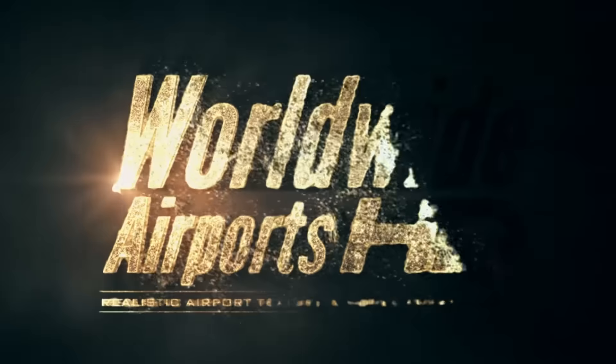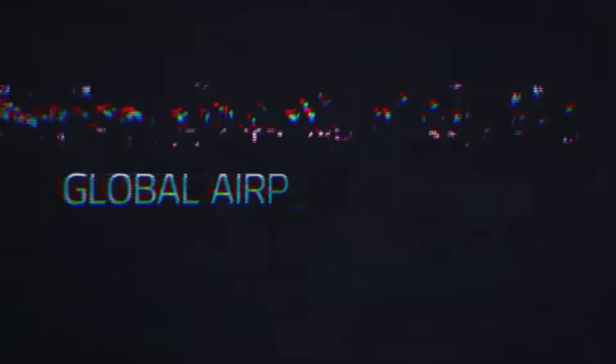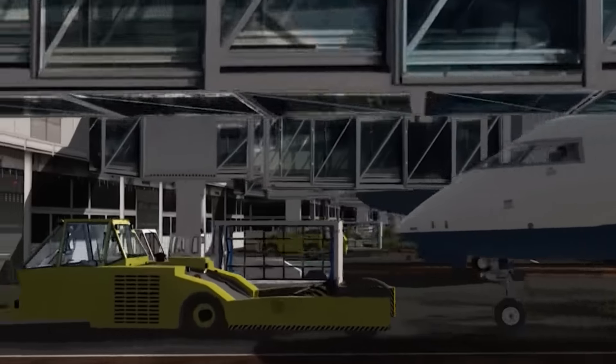First up, big news from Rex with the release of World Airports HD. I first saw this back in June at FlightSimCon, and it was pretty staggering what they were planning to do, and they've gone ahead and done it. It is an upgrade package which upgrades 24,000 airports in FSX. It upgrades all the default airports, which is incredible. It's fully compatible with add-ons — it only upgrades the default airports, not your add-on scenery.